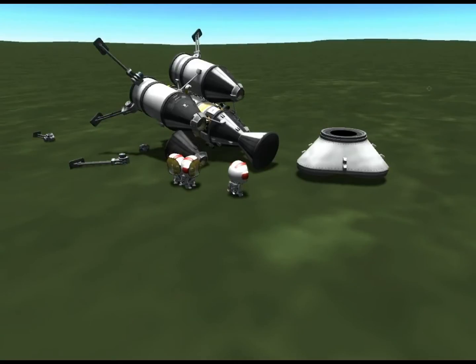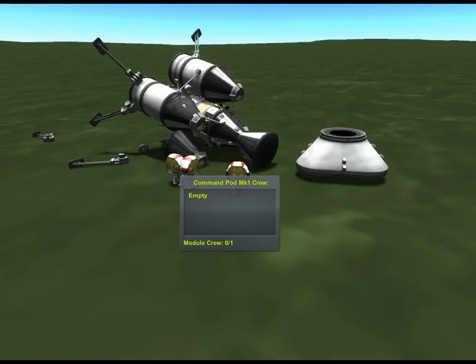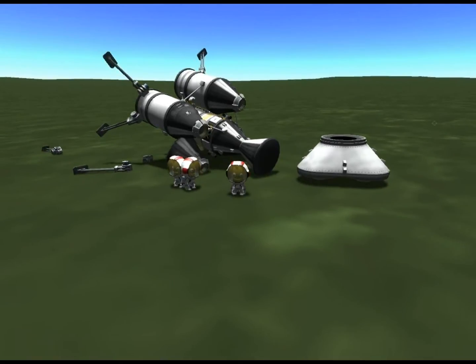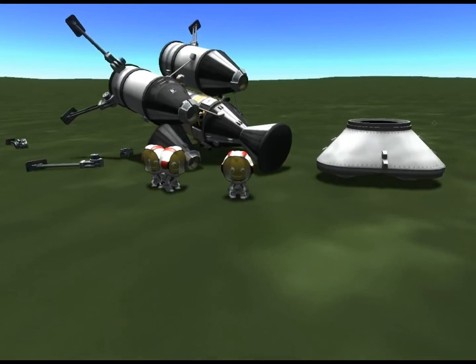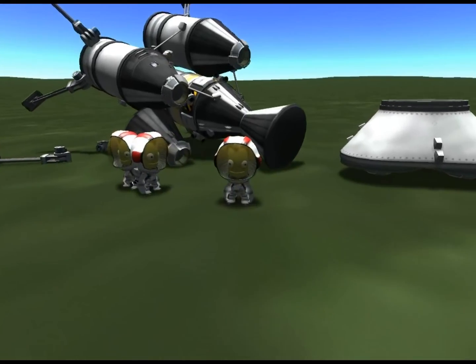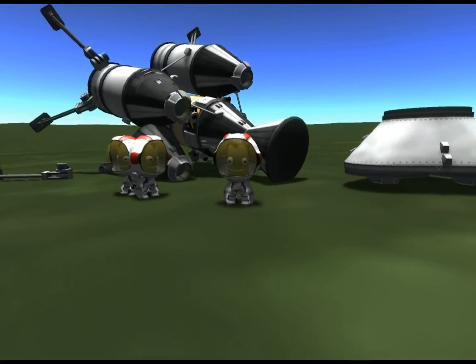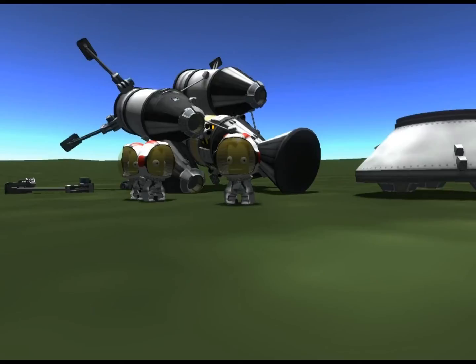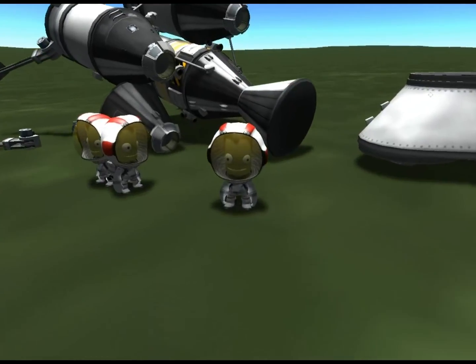My guess is the Kraken had something to do with this. I've never really read up on how the Kraken works, but I've seen it hit — I've seen the Kraken hit Scott Manley's spacecraft. This thing kind of behaved the way that scooter of his on Minmus behaved before it blew up, oscillating and dancing around in one of his recent videos before the Kraken showed up.